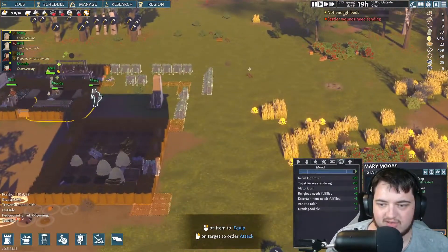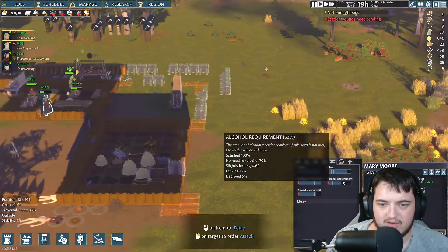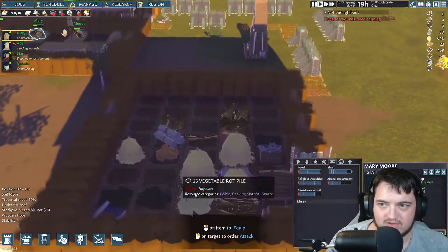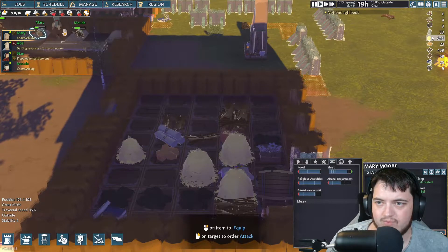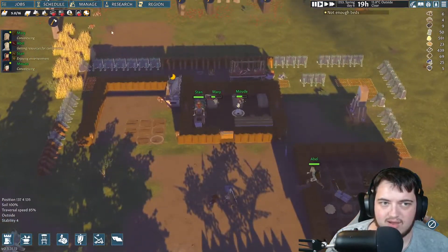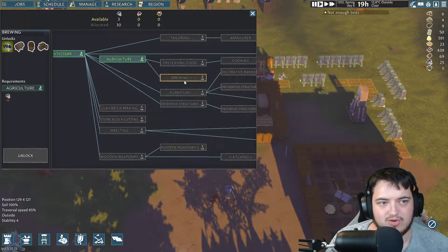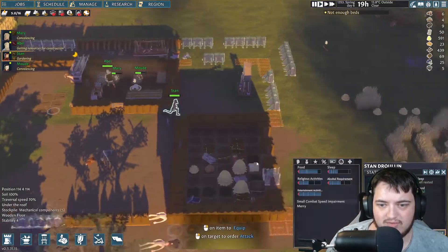We do need to get ale eventually because it seems like they require that as a need — alcohol is a requirement. I don't know how much we have in total. We have nine. So we need to work out how to make alcohol. Brewing is next on the list, so we should probably do that.